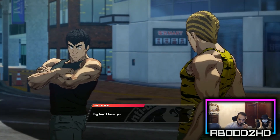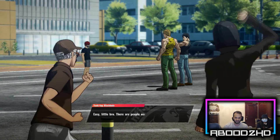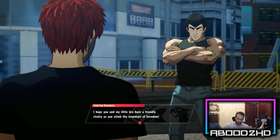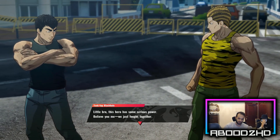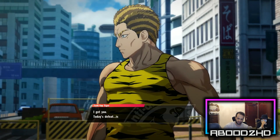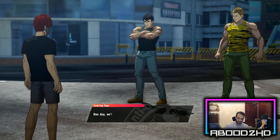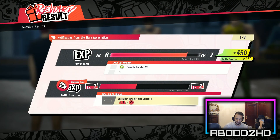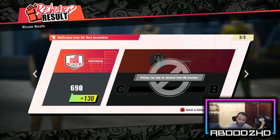Looks like I made it in time, little bro. Easy — there are people watching, just leave the rest to me. Hold on bro — sounds like you think we're on the same level. This hero has serious power, believe you me — we just fought together. Today's defeat is tomorrow's victory. You and I are official rivals. I got an A, an A, and a C — why do I keep getting bad marks? Ratings can only be obtained from HQ missions — this is not an HQ mission.